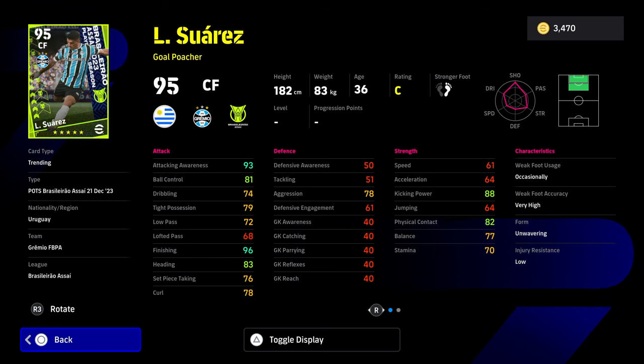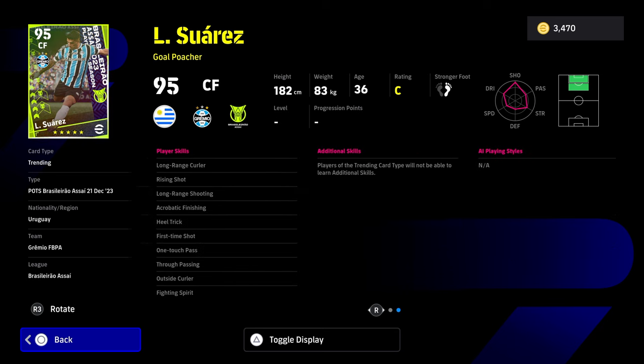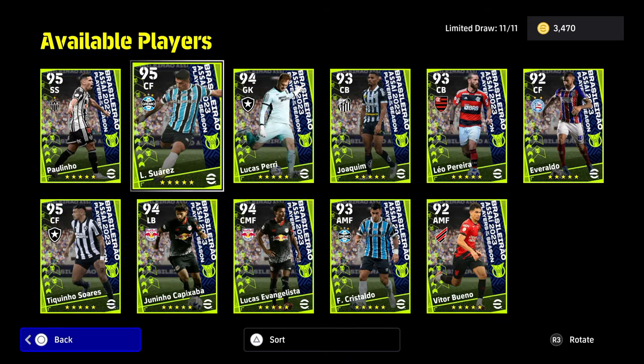We also have the biter himself, Luis Suarez. Suarez is a phenomenal finisher in this game. I've had Suarez before on my Road to Glory — I had Messi, Neymar, and Suarez up front, and we had a lot of fun with that trio. You can score a lot of goals, especially in the lower levels like the 6-5-4 divisions. Kicking power and physical contact are strong, but you need to play him with two guys beside him. A 4-3-3 flat or narrow is the only way to go, because he doesn't have brilliant height or physical presence in the box. His acceleration and speed are really slow, but he has good player skills including shooting ones, one-touch pass, and fighting spirit.